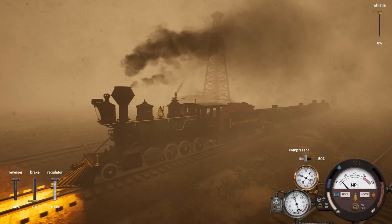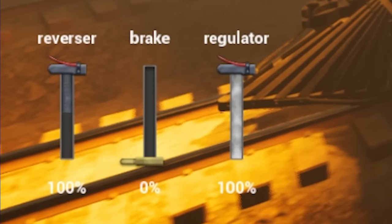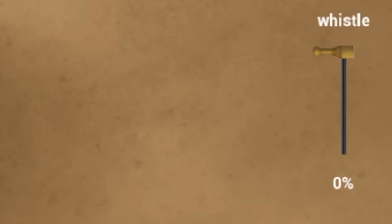I get what they're trying to do — they're trying to make it look like the real thing. Looking at the regulator and the brake valves, it kind of looks cool, but it just looks cheesy. Plus, depending on where you are, you can't read the percentage marks when you're on a map. Why is the whistle on the top right? Keep everything down at the same level — it's not hard. The whistle's at the very top right, so it's not close to anything.